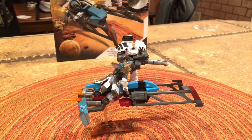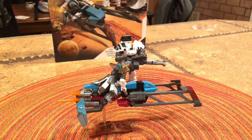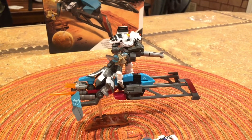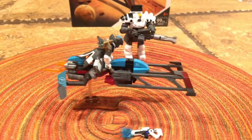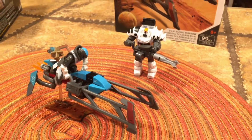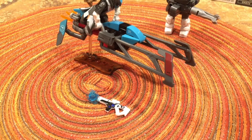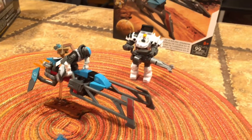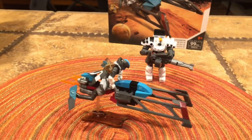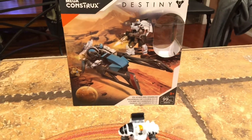We have a finished product, which is the EV41 Racing Sparrow. You said this was a Warlock? Yes. Warlock and a Colossus. And there's his ghost. That is his gun, and this is supposed to be like his little power, but he's on his barrel right now. We're going to leave him there and just make it so that we can set him up and make a little scene out of him. But that is the finished product. There's the box.